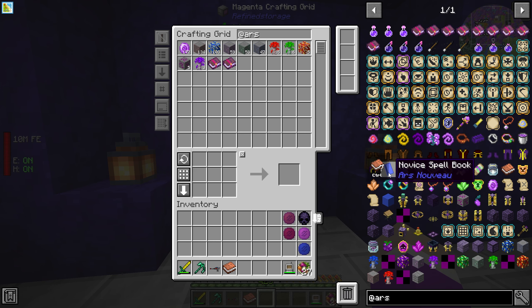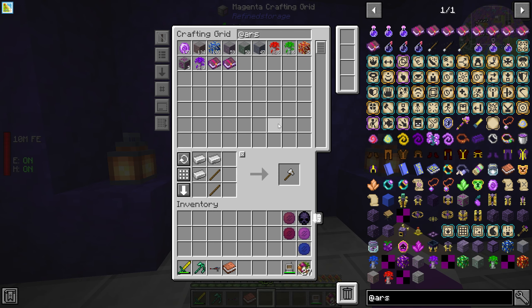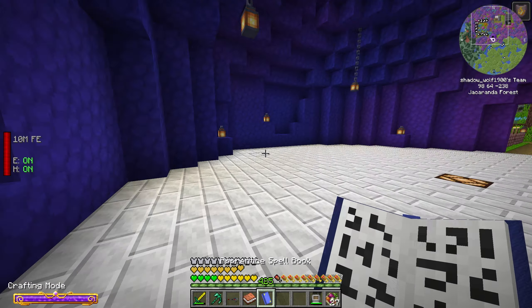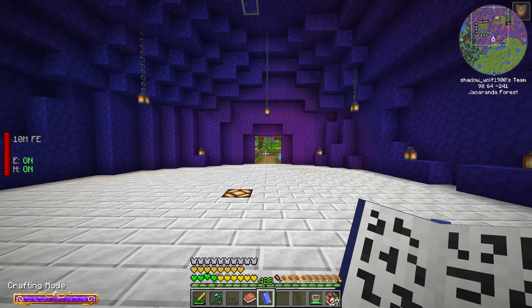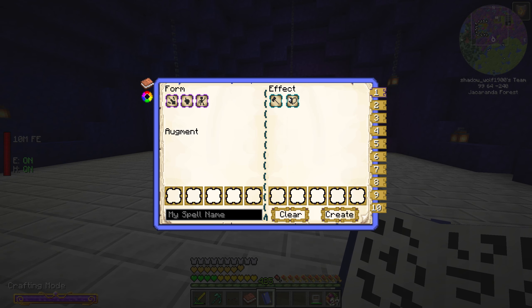First things first, we need a spell book. A spell book just requires all regular tools, so we'll just make that. We can upgrade it to tier two as well. I'm not sure if a higher tier spell book means you can have more mana or cast even more difficult spells — I actually have no idea. When we open it we have these options — this is how you create your spells. We have an option for projectile, touch, and self. That's our form.